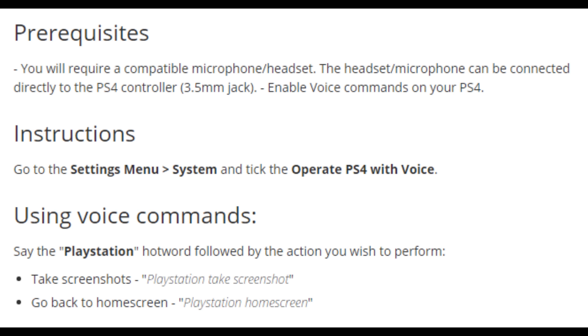Using voice commands, say the PlayStation hotword followed by the action you wish to perform. For example, to take a screenshot say 'PlayStation, take screenshot.' To go back to the home screen, say 'PlayStation, home screen.'